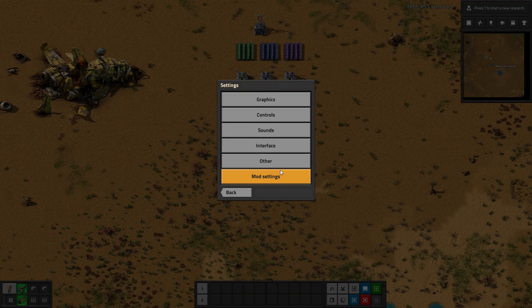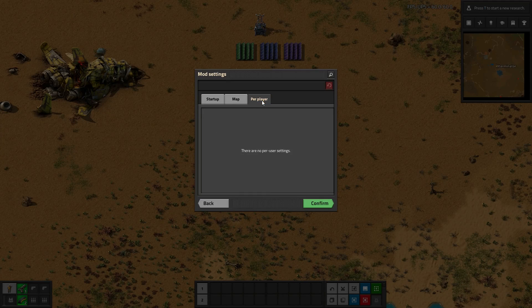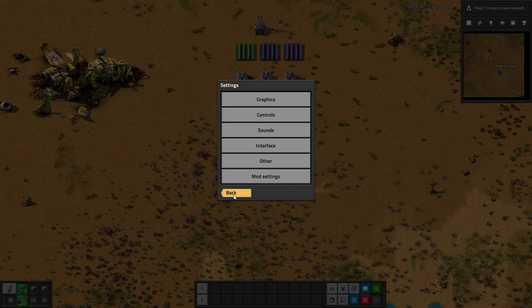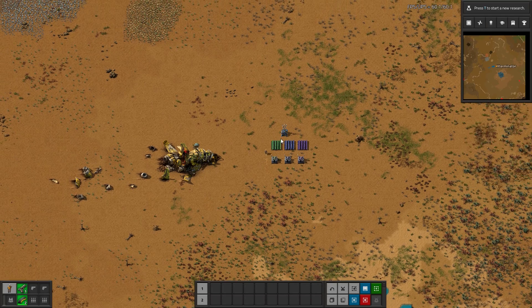What's really nice is these are super configurable. If we go into the mod settings, you can see in the startup tab — which requires a game restart — you can set enabled tiers, so maybe you only want two of them enabled. You can also change the multiplier for each one: accumulator, solar, accumulator, solar for each tier. So say you want a tier to only be 5 times or 2 times, or maybe you want the first one to be 10 times and the next one to be 30 times instead of 100. You can change it however you want, which is really nice. So if you think they are too overpowered, you can adjust them to whatever you think fits best.